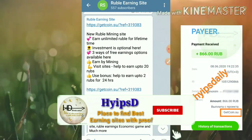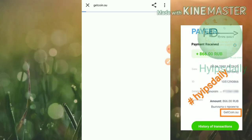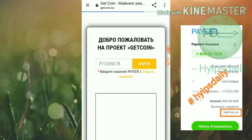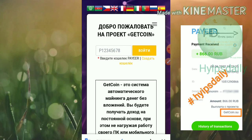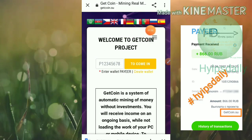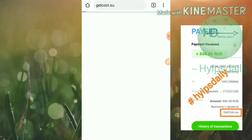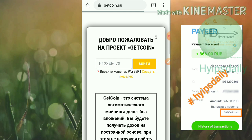To get started with this site, just use the link given in our description. After clicking the link it redirects you to the site. This is how the site's main page looks — the site is available in Russian, but you can use Google Translate to translate the page to your home language.